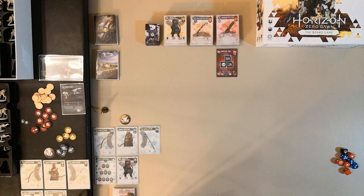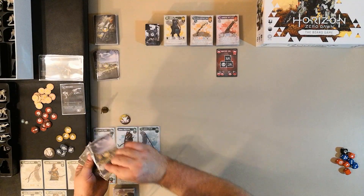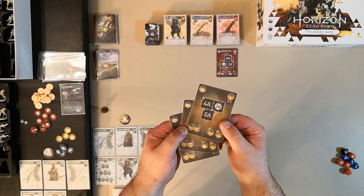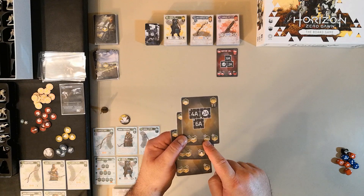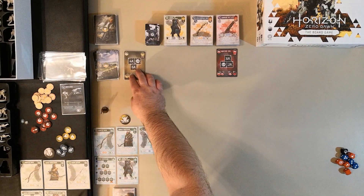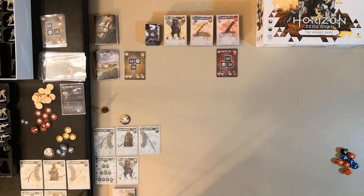Then we move on to determining the encounter step. The leader — the Banuk — draws the top three cards of the encounter deck. Secretly, they look through and decide which one to play. I'll show the cards here. I'm going to go with this one because it has an additional thing on the field and I want to show those off. That card goes right here, and the other cards are simply discarded. They're done.